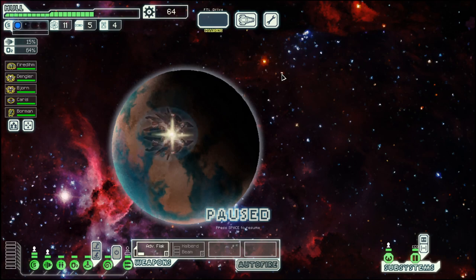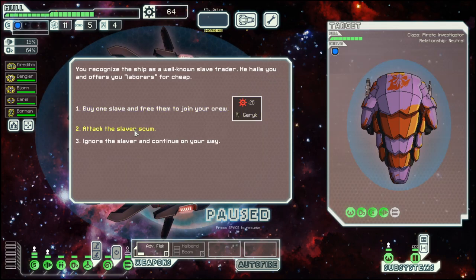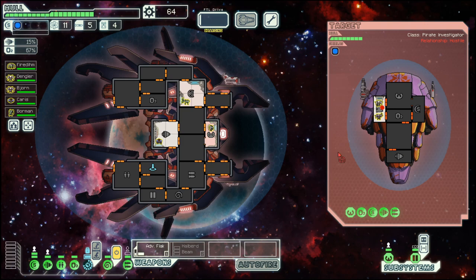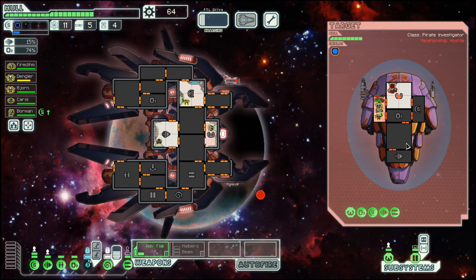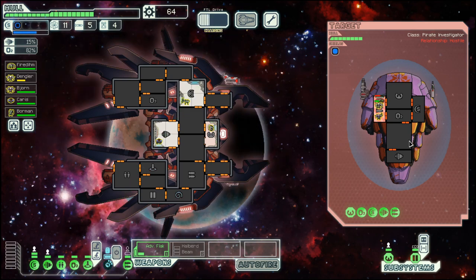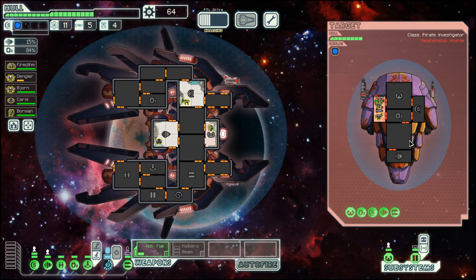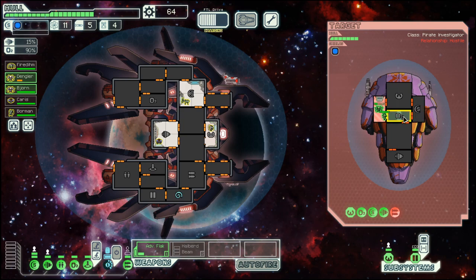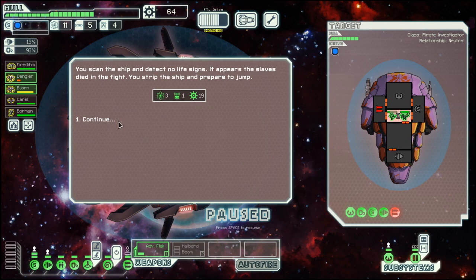Let's go up here first — the attack. And we will board here. Mind control. One weapon is done, which means they now cannot penetrate our shield, which is a good thing. And there we go.